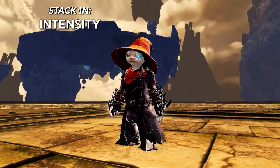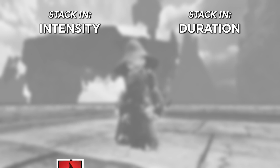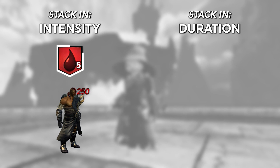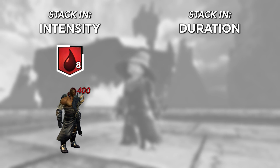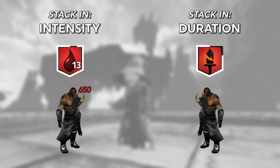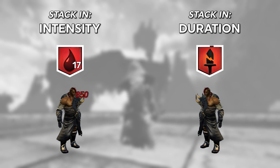All conditions stack in either intensity or duration. An example of intensity is Bleeding, which stacks up to 1,500 times, but the timer of the oldest stack does not refresh, so you just keep reapplying it as often as you can if you are doing a condition damage build. An example of duration is Weakness, which simply gets its duration extended each time it is cast on a target, up to a cap.